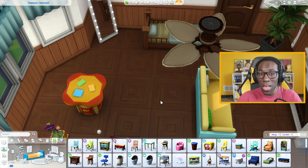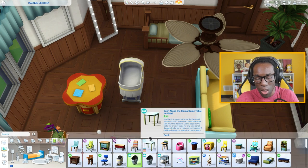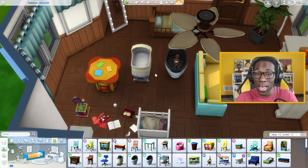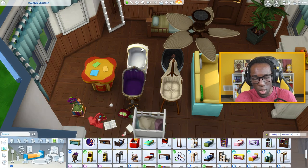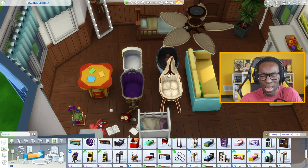Babies don't have a lot to work with when it comes to objects, but we do have a few bassinets that came with different packs. We have the one from Base Game, the one from Get to Work, one from Realm of Magic, and one from the Vampire Game Pack — four in total. We're also getting another one in the Werewolf Game Pack in a couple of days, which is exciting.